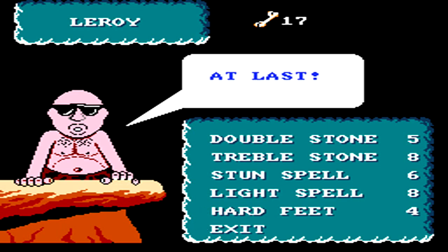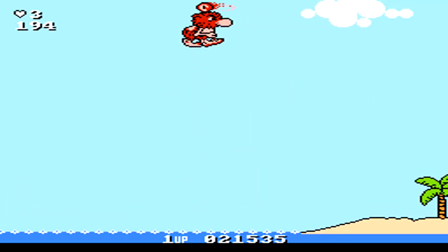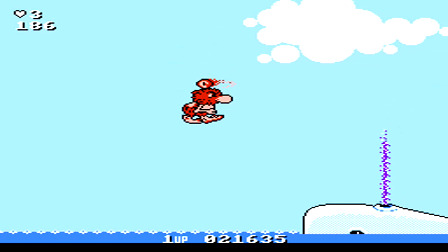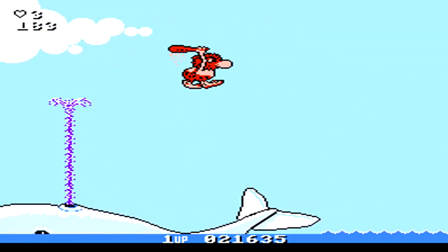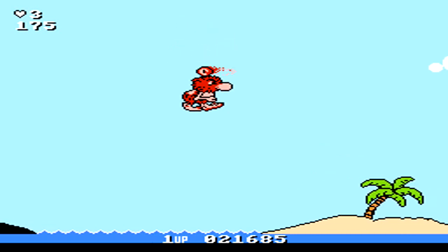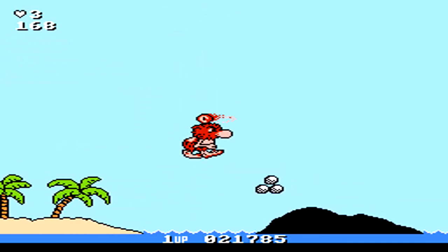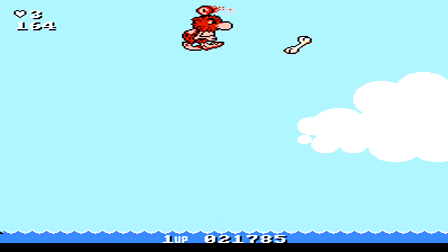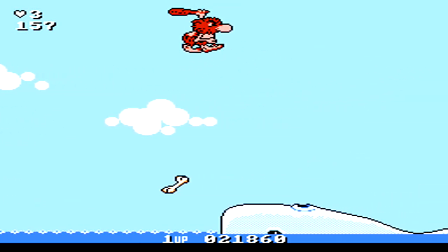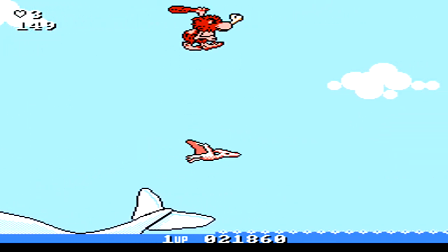We stop by the shop first — I pick up the Stun spell as well as Hard Feet, which allows me to jump on enemies. We're then introduced to the flying levels for the first time. By swinging his club over his head, Big Nose can actually float or levitate. While in the air, you're able to still attack and fire rocks. However, you have to avoid all enemies as well as giant whales spouting water spouts. The only difficult part is keeping yourself afloat by holding the jump button non-stop, as well as getting past enemies that attack you from behind — you'll have to dodge around them because you can't turn around to attack. These levels are actually a nice little change of pace.